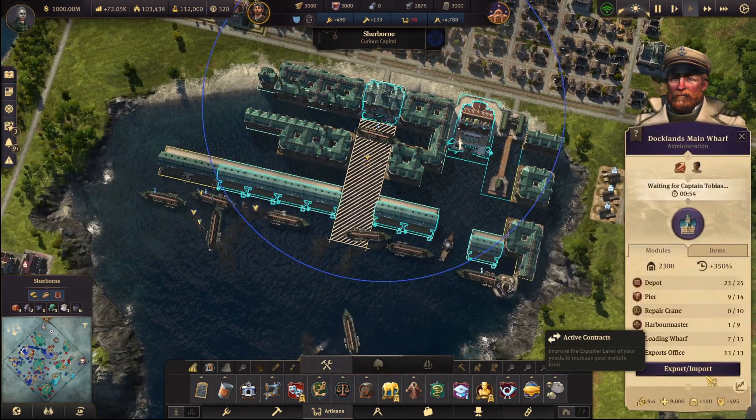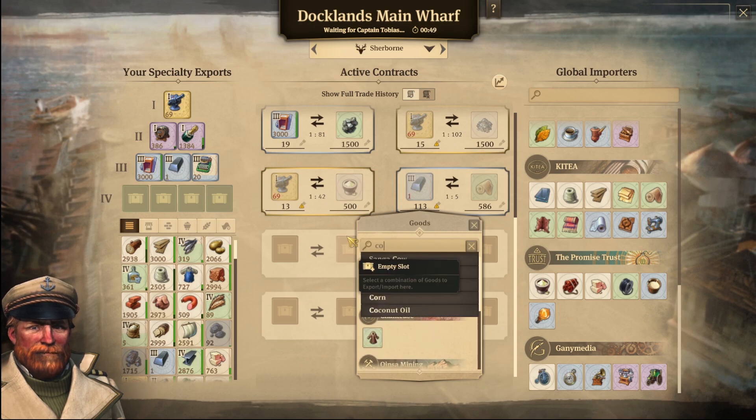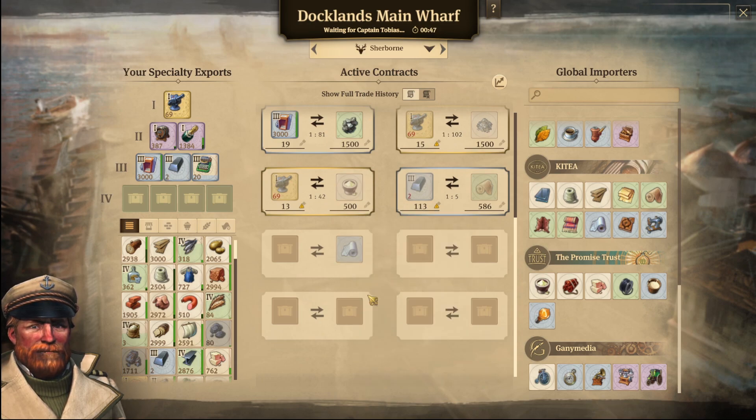Look at the lineup of ships. Okay — cotton fabric. And I'm going to use elevators in exchange. Say I want 500, for example.